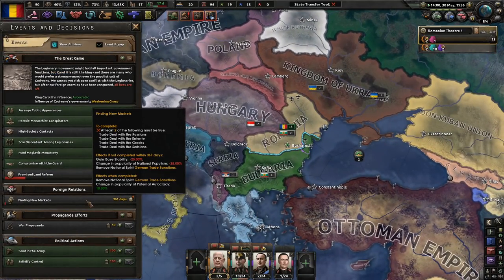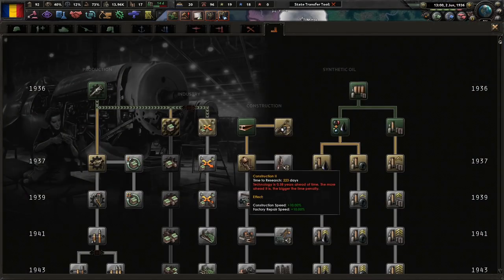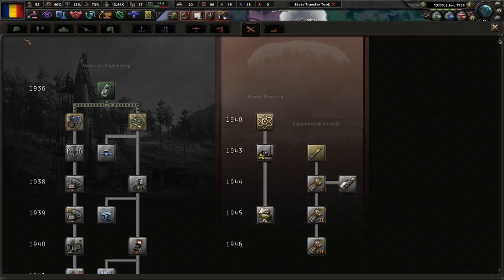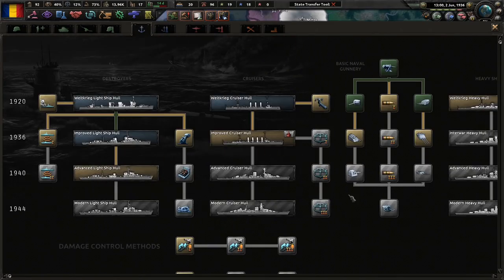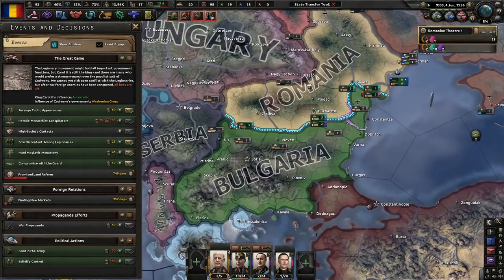We need to make trade deals — trading with the Russians, the entente in general, the Greeks, or even the Serbs. Hopefully in this campaign the Serbs like us a lot, because we like Serbs. Especially if we have a common enemy down here. Public appearances — with 93, we could get there.